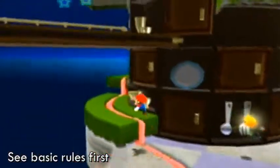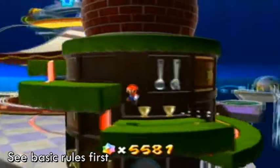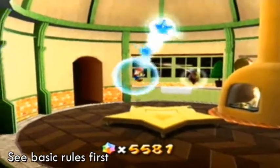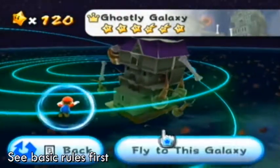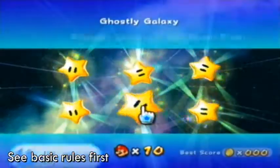So go ahead and head on over to the kitchen. Just climb on up here, up these stairs. Inside the dome, go ahead and go to the galaxy select screen and pick this little galaxy that I like to call Ghostly Galaxy. We are doing Purple Coins of the Bone Pen — this little star right here.